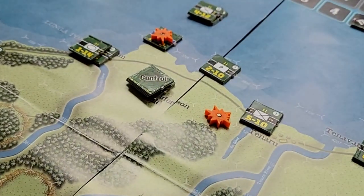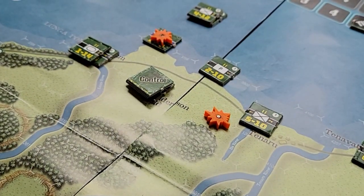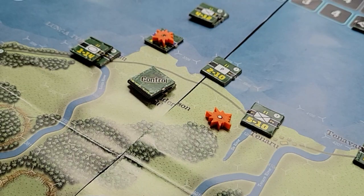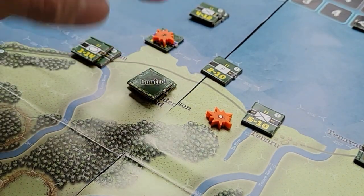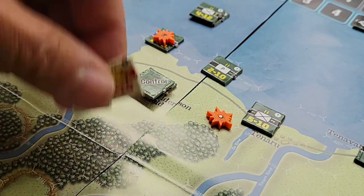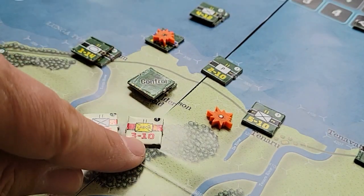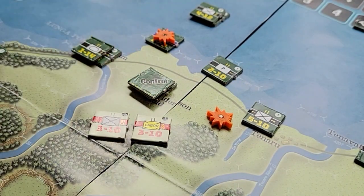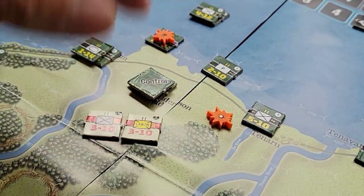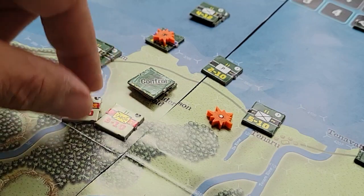Henderson Field is where all the action is. For the Japanese, they start out with two units on the map — a labor unit and one other unit. You can see we've got some offset issues with the counter printing as well. Minor stuff, but once again for the money I'd probably want something a little better.